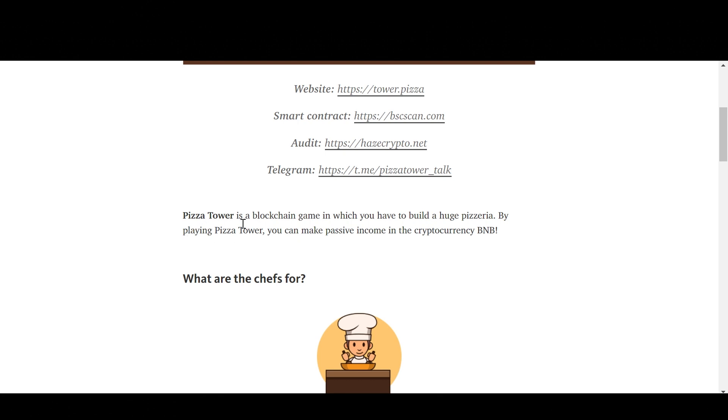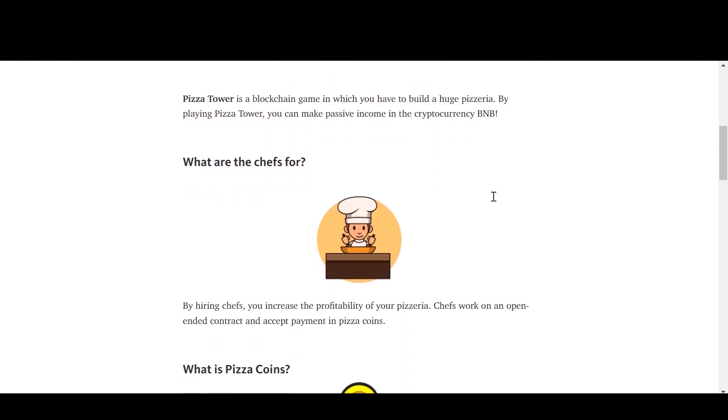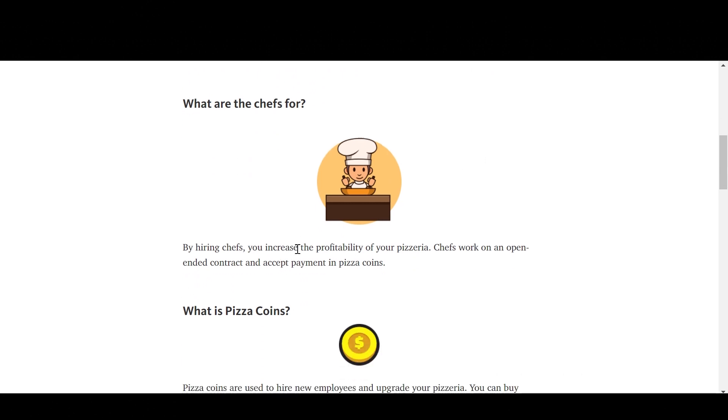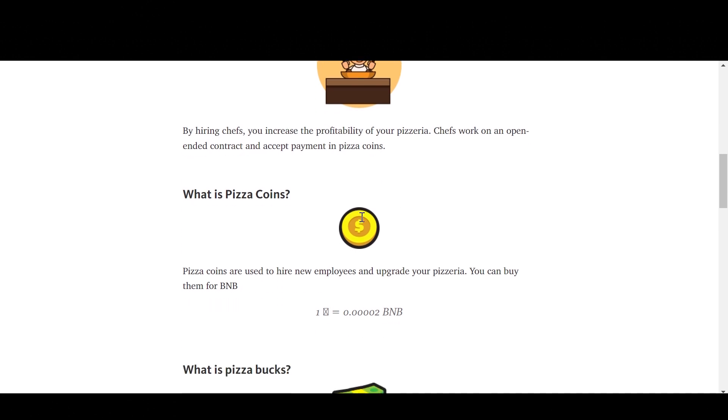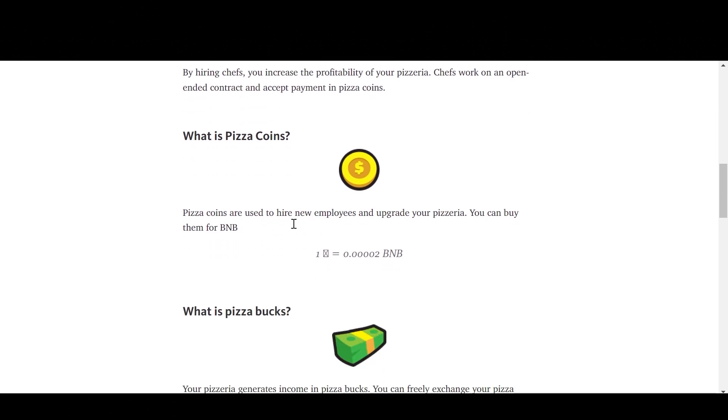Here it says Pizza Tower is a blockchain game in which you have to build a huge pizzeria. By playing Pizza Tower, you can make passive income in the cryptocurrency BNB. By hiring chefs, you increase the profitability of your pizzeria. Chefs work on an open-ended contract and accept payment in pizza coins. Pizza coins are used to hire new employees and upgrade your pizzeria — you can buy them for BNB.